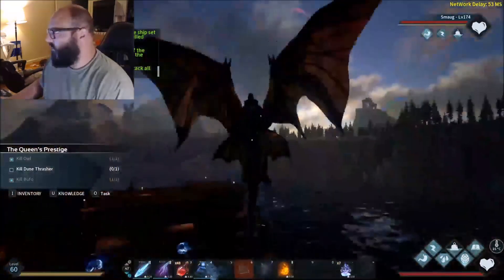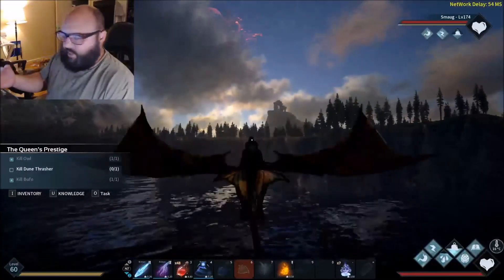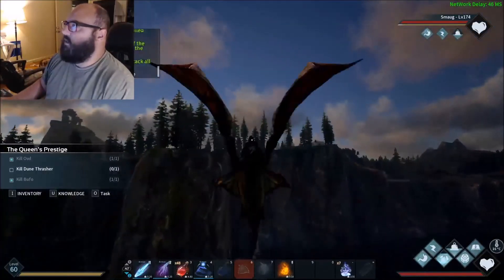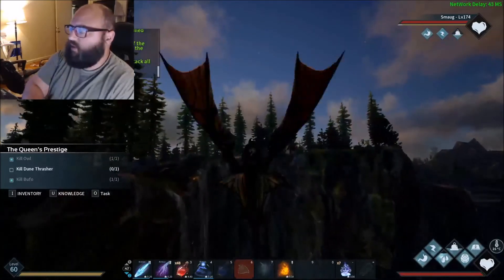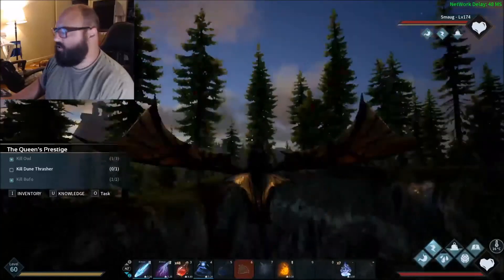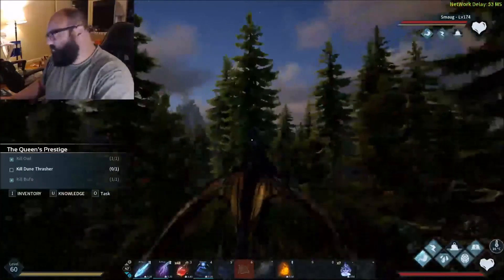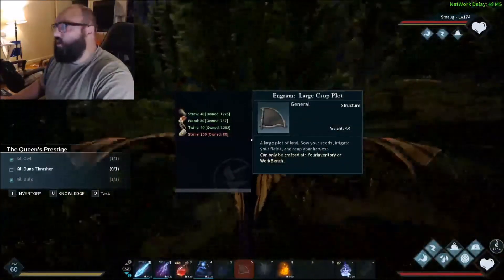So we're going to go through how to farm. I've already made some. There are three types of plots: small, medium, and large. Different plants can be planted in different plots. I don't know exactly which seeds can be planted in which plot, but mainly I just try to use the big one.